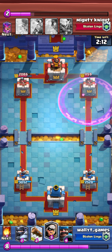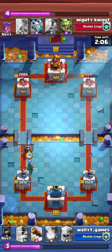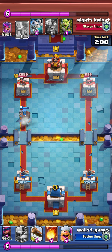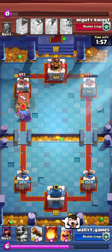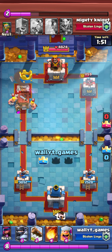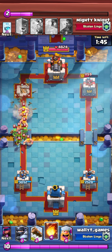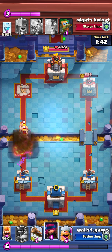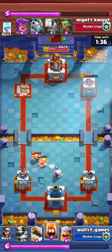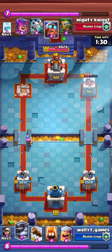He froze my lumberjack but my fire spirit and firecracker got really good damage and I already have a huge lead. I go with a bandit and a hunter in front of it — usually you put bandit at the bridge but putting hunter in front slightly speeds it up — and I get massive damage. He puts down barbarian hut, which is like the worst card in the game, and I get his tower with over half damage on the other side. I'm yawning through this; this is probably one of the easiest games I've ever played.